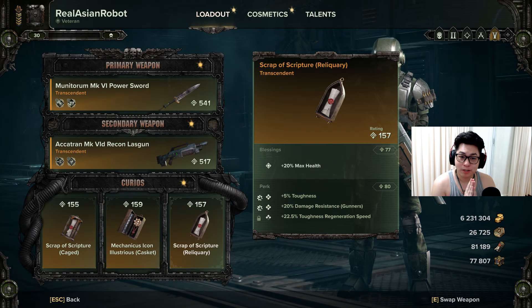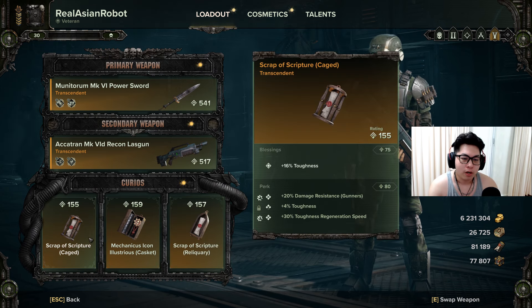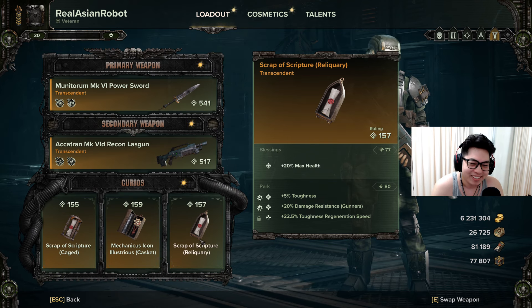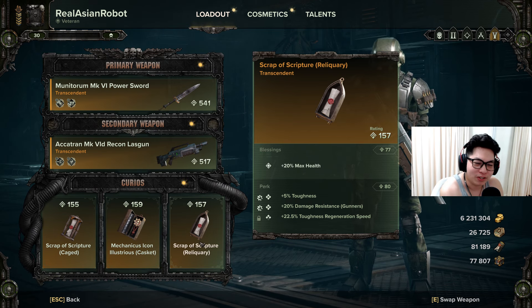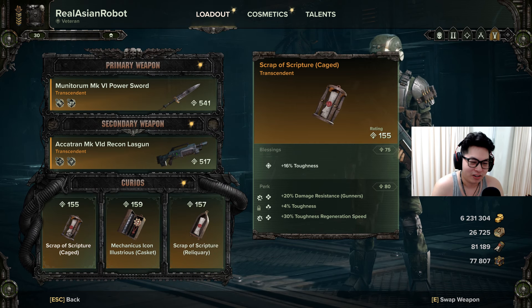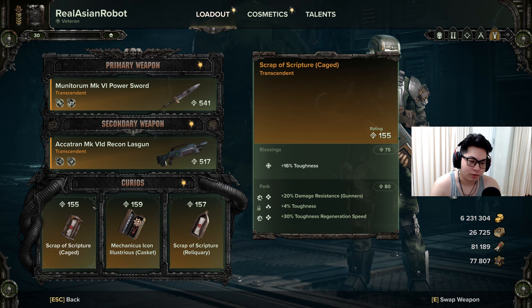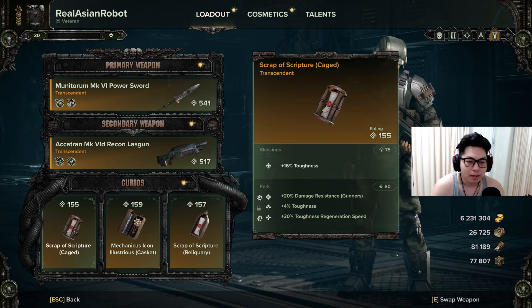That's it for the Recon Lasgun. Now for the curios: to become a true Tempestus Scion, you're going to want toughness, stamina, and max health curios. What you need is 16% toughness, stamina, and max health. Of course the ideal is 17% toughness and 21% max health, but as long as you've got three stamina you're all good.